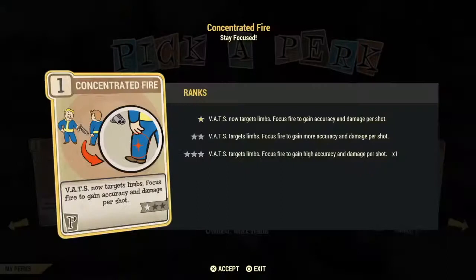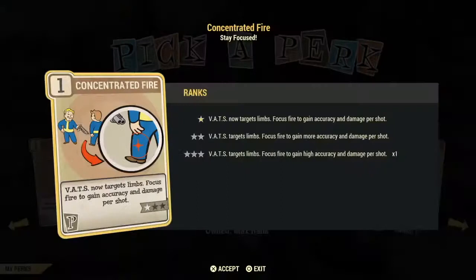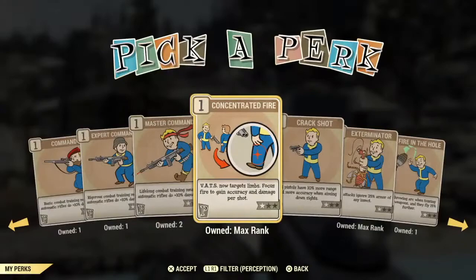Next up we have Concentrated Fire. Unlike other Fallout games, you cannot target limbs without at least having one point in this card. So at least put one point in it so you can get the 50% or more bonus damage to limbs. This is a good investment card and I believe it does not work with melee. Crack Shot is for your pistols and one-handed weapons — you gain range and more accuracy while aiming down the sights, but I don't use pistols a lot so I don't invest in them.